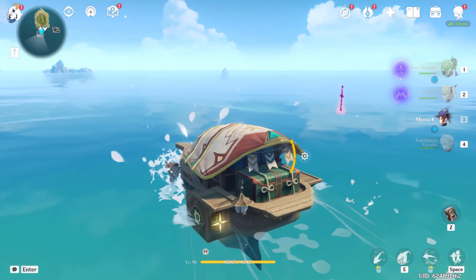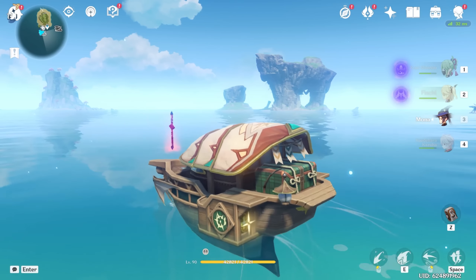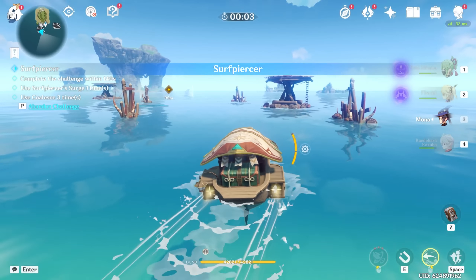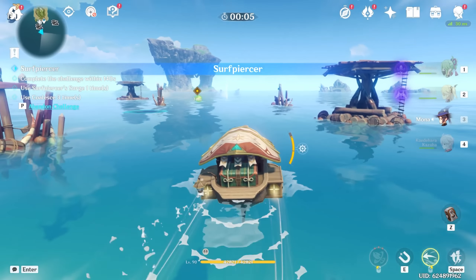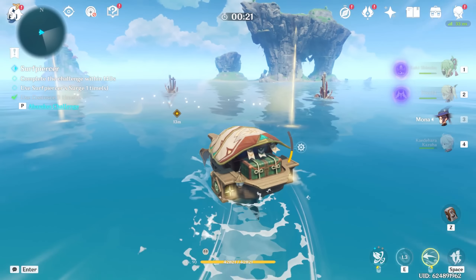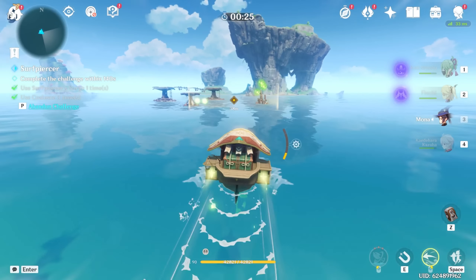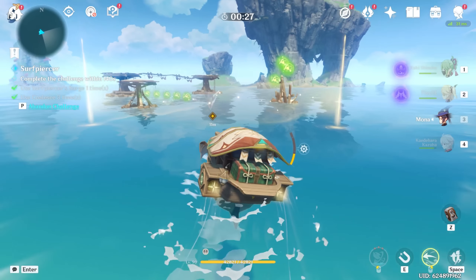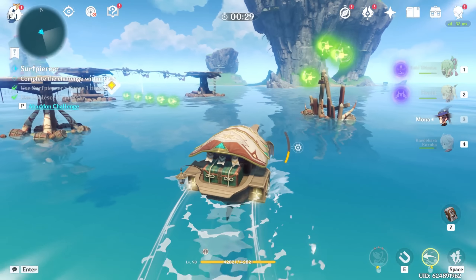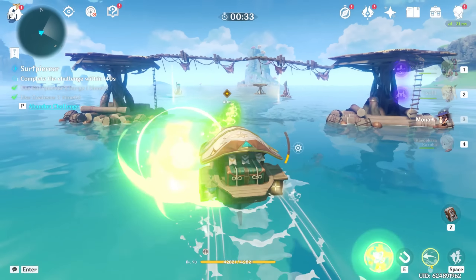Oh boy, I hate handling this thing. Why does it move so fast? Okay, let's try this and go. What are we doing here — just going as fast as we can, I think. We use our E here. I kind of forgot how this thing worked. And let's charge. So once you get these little pilot things in the air, you just do a huge burst all at once.